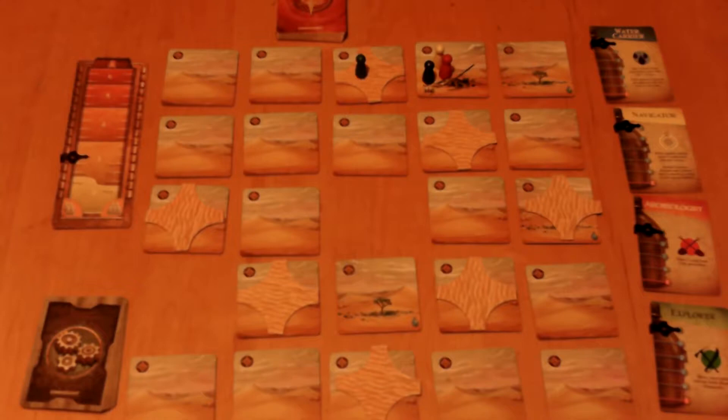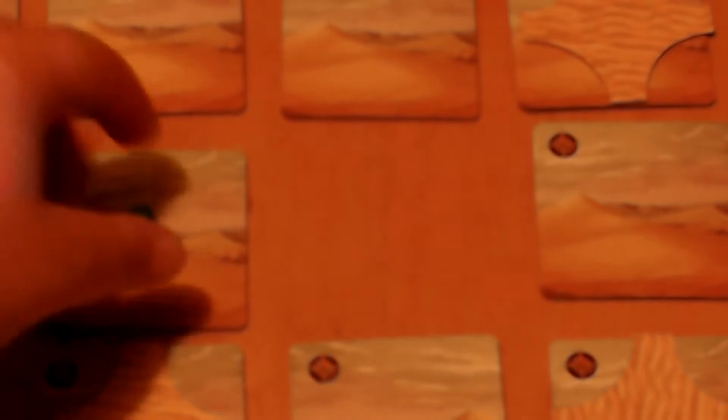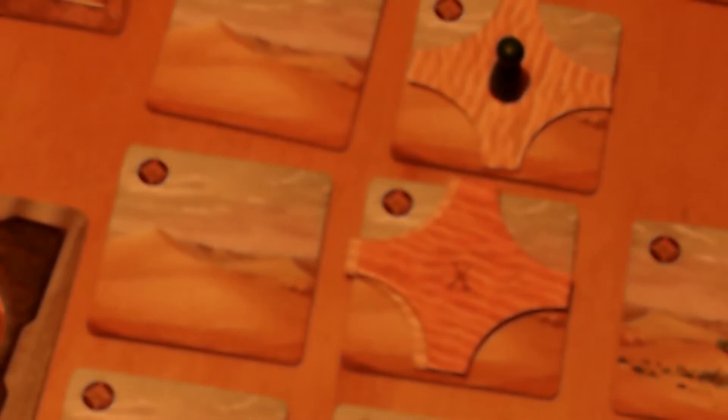There are also three tunnel tiles — identifiable by the tunnel icon in the corner. If at least two are showing, you can move between tunnels for one move action. You are absolutely forbidden from moving into the empty space containing the storm. The next action is to remove sand: if sand tiles are on or next to your tile, spend one action to remove one. Sand removal must be done vertically or horizontally, not diagonally.